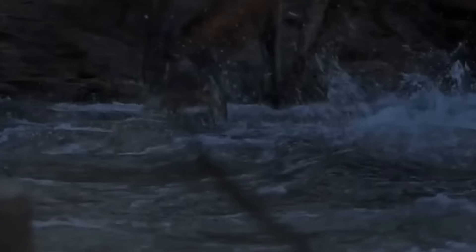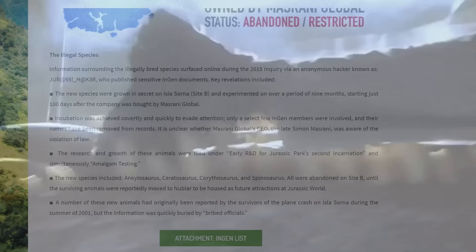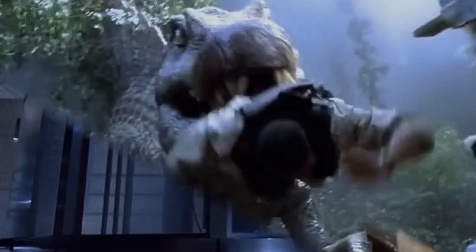So when it comes to the Amalgam Testing in Jurassic Park 3, viral marketing for Jurassic World Fallen Kingdom describes the event as the following: During InGen's return to Site B, new species were grown in secret on Isla Sorna. These species were experimented on over a period of nine months, starting just 100 days after the company was bought by Masrani Global. Incubation was achieved covertly and quickly to evade attention. Only a select few InGen members were involved and their names have been removed from records. It is unclear whether Masrani Global's CEO, the late Simon Masrani, was aware of the violation of law. The research and growth of these animals were filed under 'early R&D for Jurassic Park's second incarnation,' and simultaneously, the Amalgam Testing.